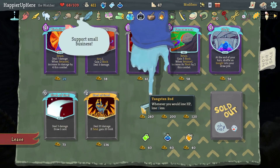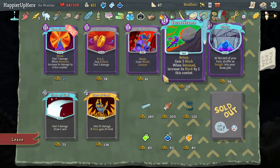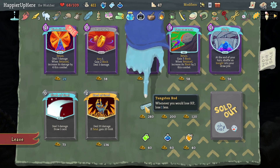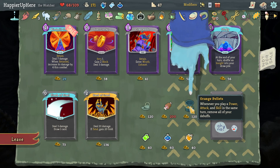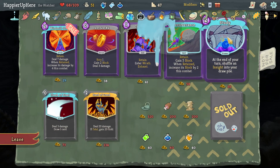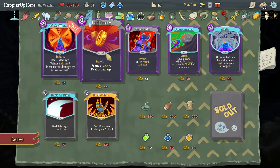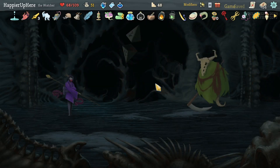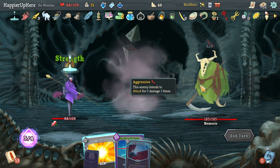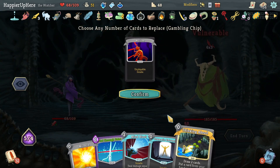It does mean I won't be able to go for curses though — that's a problem. But I think Highlander is better than curses. Let's remove the Writhe. I might also want Tungsten Rod — whenever you lose HP, lose one less. Let's take it. Also Orange Pelts — whenever you play power, attack, and skill in the same turn, apply a few debuffs. I can't afford anything else. I don't think I need Windmill Strike and I can't get Combo against the Time Eater. This might be rough.